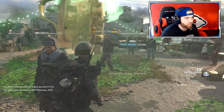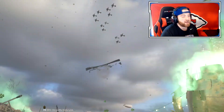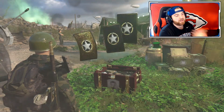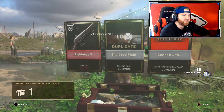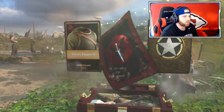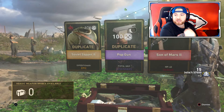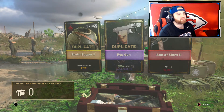Before I get into it, I have two weapon bribes I want to open to see what I get. I'm worried I won't get anything good — but actually I got the Son of Mars, which is the weapon I wanted the most.